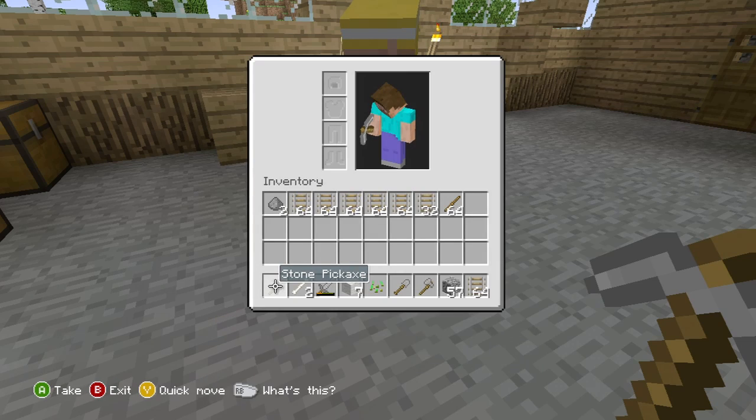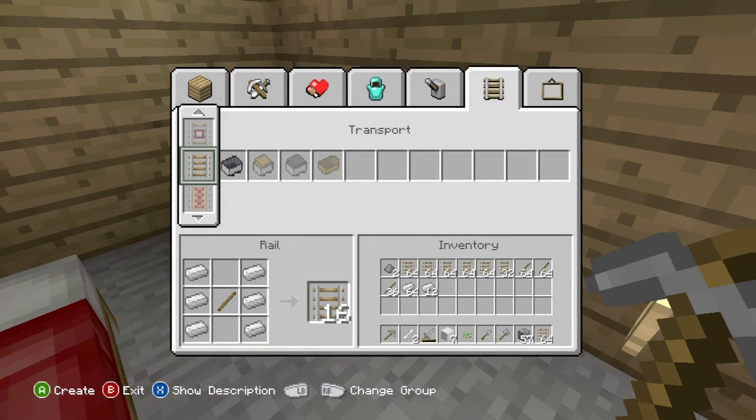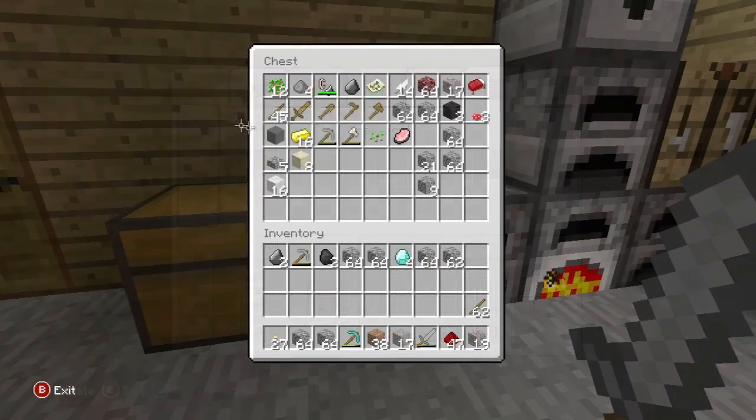First of all, you want to make eight stacks of 64 mine rails — or rails, basically. You'll need a lot of iron for this, about 110 iron I think it was, or somewhere along those lines — about three full stacks of iron, which does take a long time.